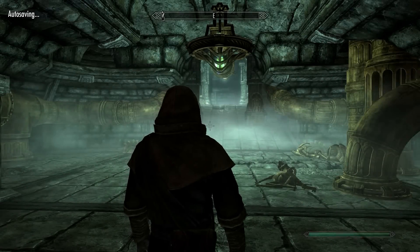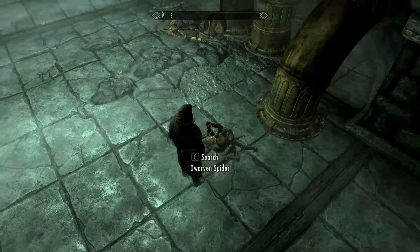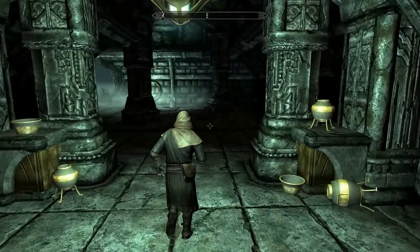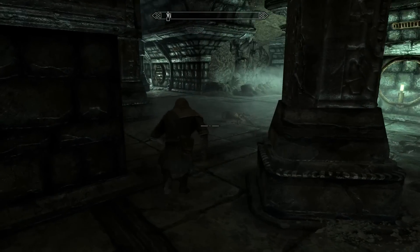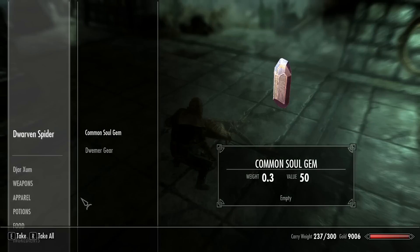Welcome everybody to episode 6 of my Dark Elf Mage playthrough in Skyrim. I'm playing through the Mzulft Ruins — it's a part 2. I'm not sure how many parts it's gonna take to go through this dungeon, but for now I'm in the Mzulft Boilery and I've just started to encounter the Falmer and Dwarven Spiders.